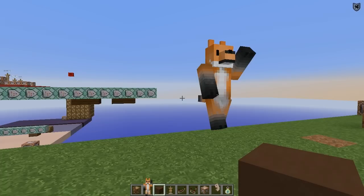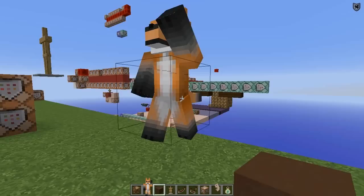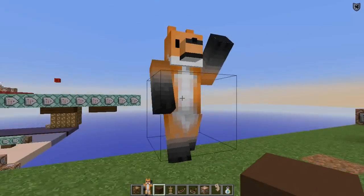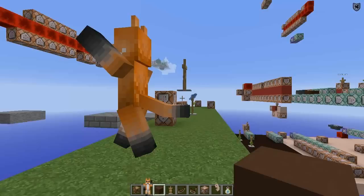Hello everybody, welcome back to another episode of Foxy Boxes Mapmaking with Sparks. And would you look at this — this is a Fox model made by Rotten Nugget for the series. It's pretty awesome, I really like it.